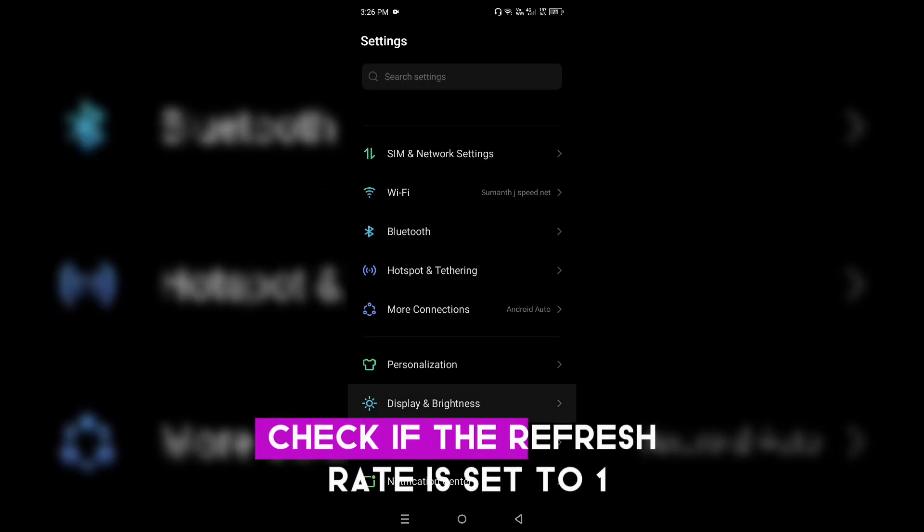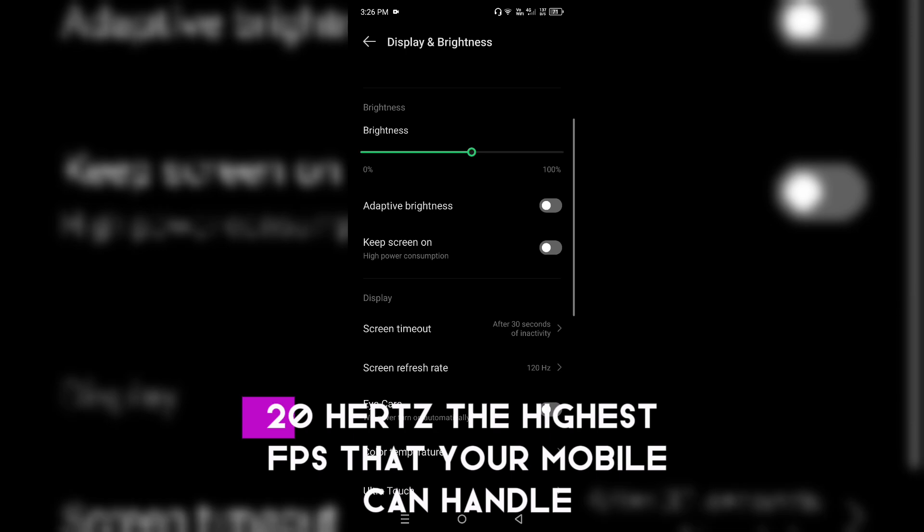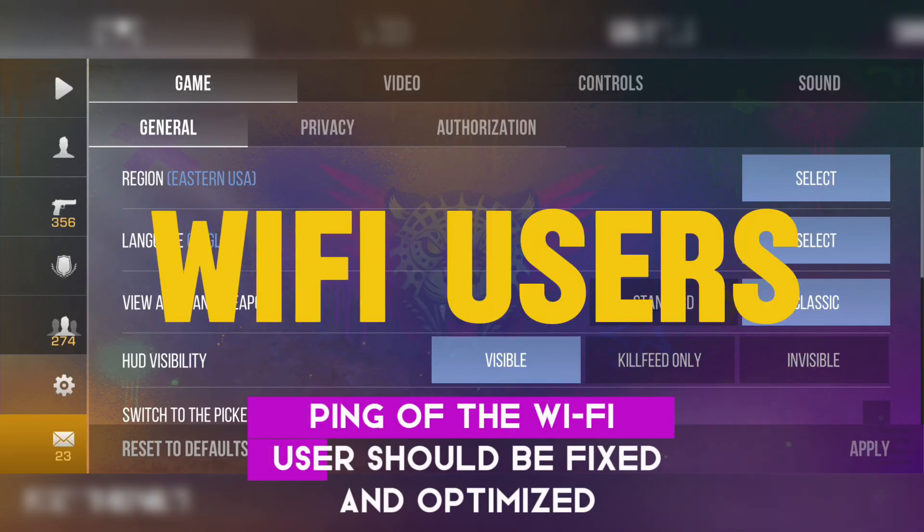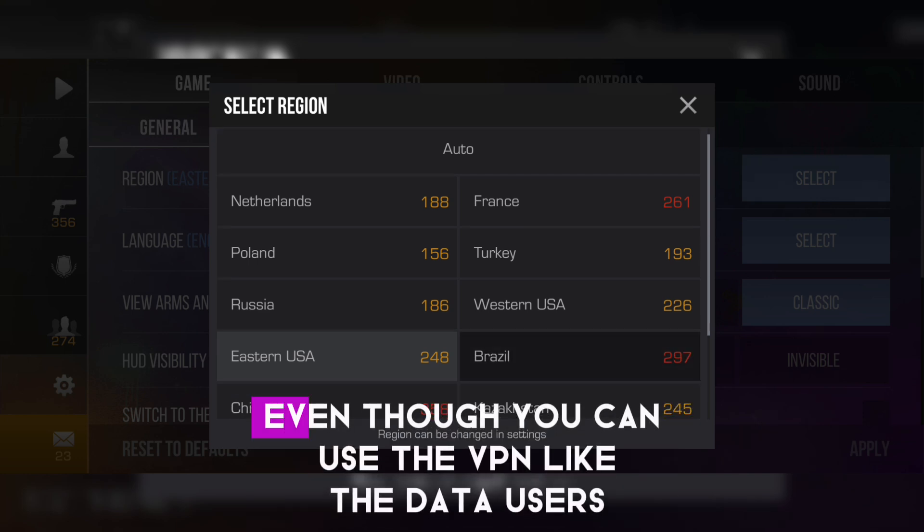In the Display and Brightness option, check that the refresh rate is set to 120Hz or the highest FPS your phone can handle. By now, the ping for Wi-Fi users should be fixed and optimized.